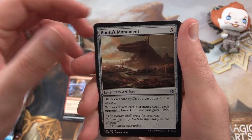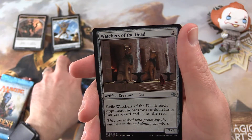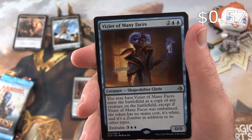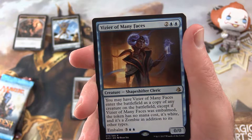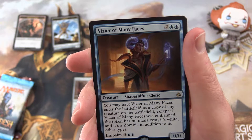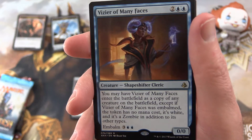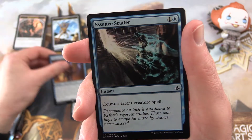Bontu's Monument is the first of the uncommons, then Defiant Great Moor and a dirty big hippo with a yawning mouth, and Watchers of the Dead. The rare is a Vizio of Many Faces — a zero/zero for four mana Shapeshifter Cleric. You may have Vizio of Many Faces enter the battlefield as a copy of any creature on the battlefield, except if it was embalmed, the token has no mana cost, it's white, and it's a zombie in addition to its other types. The embalmed cost is three and two islands. Not the best.